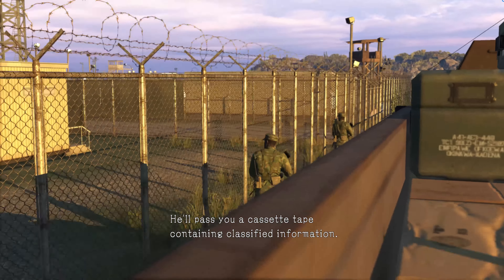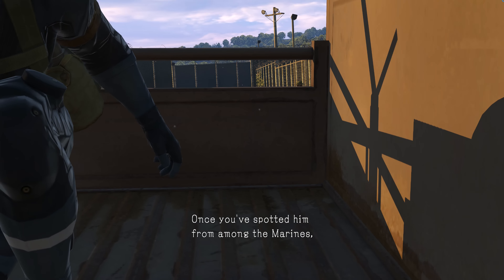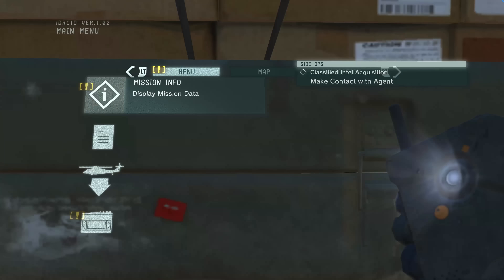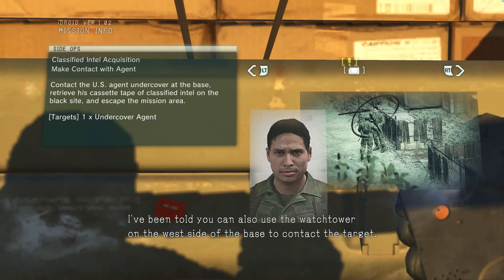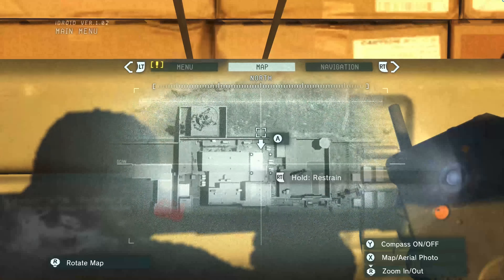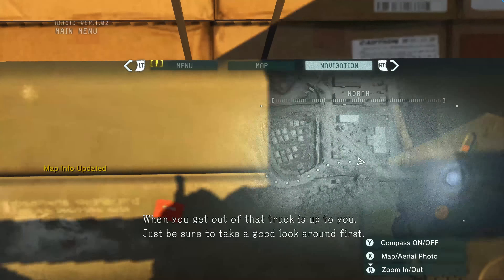Reclassified information. Start by taking a look at the agent's VI on your iDroid. Once you've spotted him among the Marines, make contact and get that cassette tape. He's not one of us, so don't let your guard down around him. I've been told you can also use the watchtower on the west side of the base to contact the target. Just climb up there and turn the searchlight on. Once he sees that, he'll come to you. Once you've identified him, approach him and grab him — that's the contact sign. When you get out of that truck is up to you. Just be sure to take a good look around first.